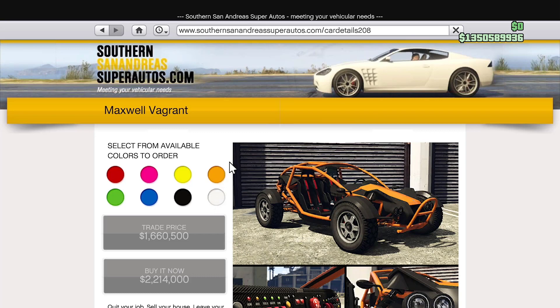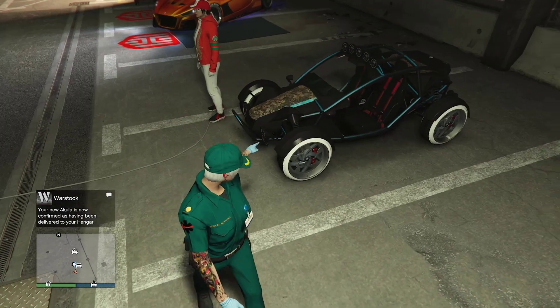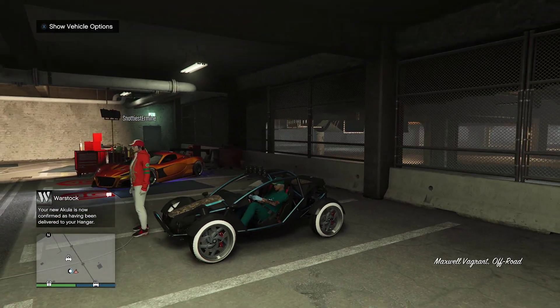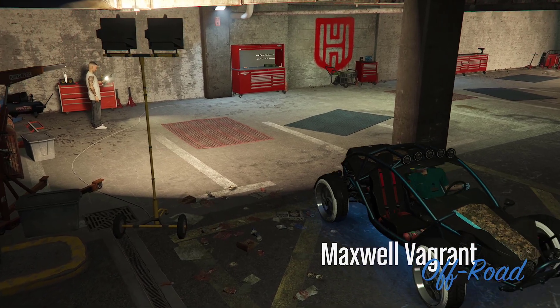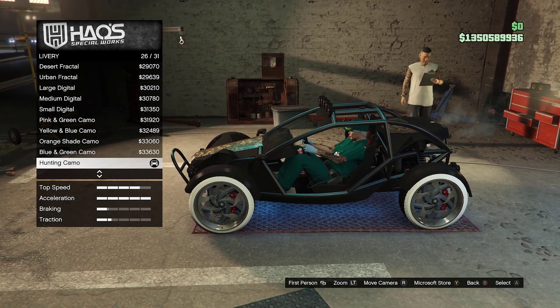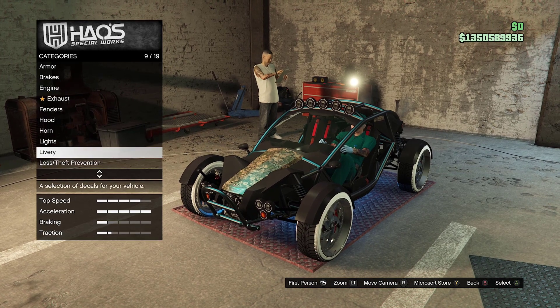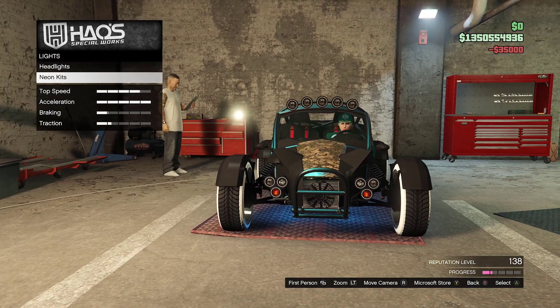First thing is first: merge this vehicle with whatever modded wheels and colors you want before we change the livery. Go ahead and merge this first and have one of these vehicles ready to go. As you can see, I already merged it and have low grip tires and everything ready. For planes, the livery sets go from 22 to 31 — I'm putting on a red hide livery, set 26.